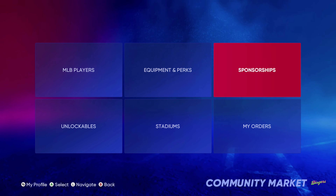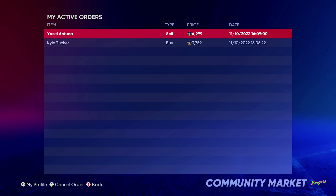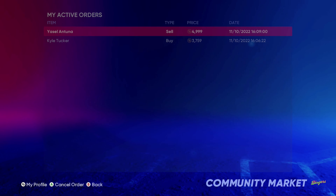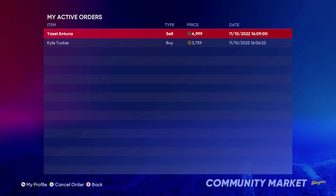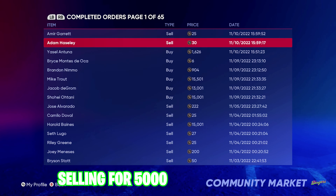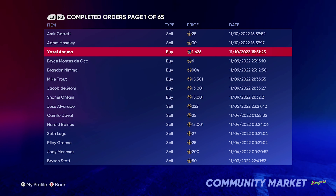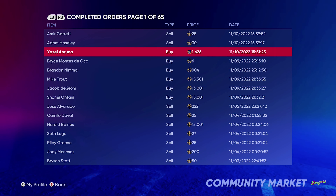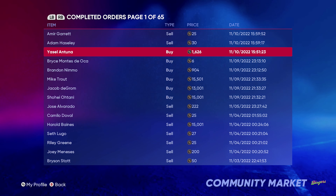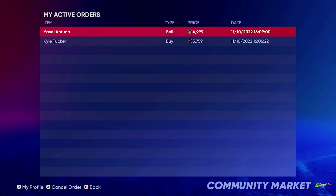If you want to see if it got bought, go back to marketplace, active orders. Whenever that Antuna card gets bought, you will have made around three to four thousand — it depends on the margin. So I'm selling him for around 5,000 and I bought him for about 1,500 to 1,600, so I made about 3,500 just from buying and reselling — not even from a roster update.